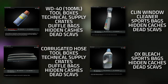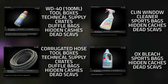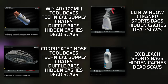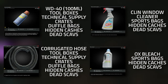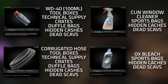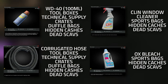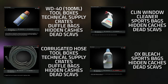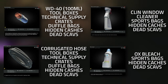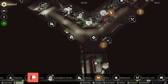If you're having a bit of issues getting all of these items: the WD-40s and the corrugated hoses do actually spawn in the same places, which is toolboxes, technical supply crates, duffel bags, hidden caches dotted around the world, and dead scavs. When it comes to the clean wipers and the ox bleach, these do spawn in sports bags, hidden caches, and dead scavs. The caches and dead scavs can basically spawn anything in the game, but the clean wipers and ox bleach can also spawn directly in sports bags.